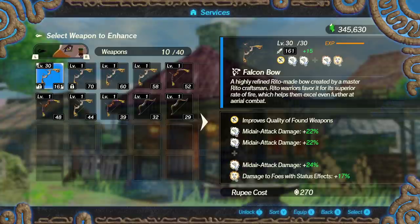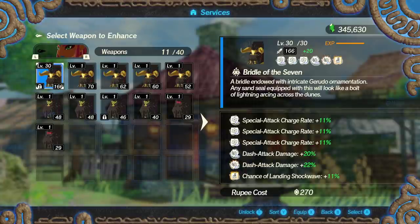I highly doubt you'll ever really use the damage to foes with status effects — pretty much the only realistic way to do it is via a staff, or by using cryo on water to freeze enemies, but these are very rare situations and most maps and boss areas don't have the required conditions. Overall, just use the mid-air attack effect and it works out well.